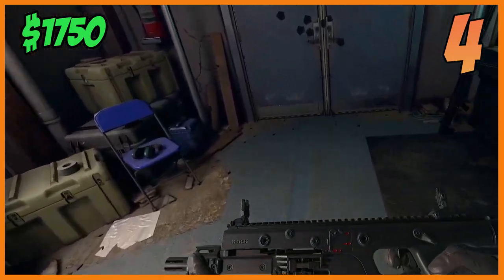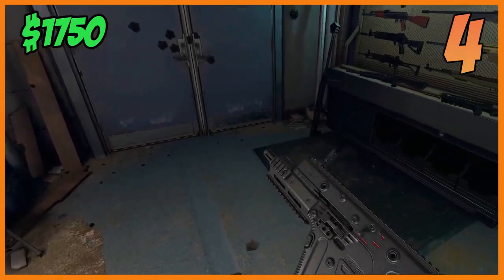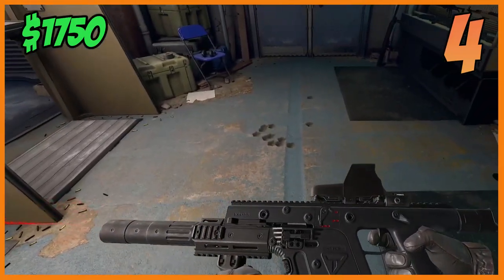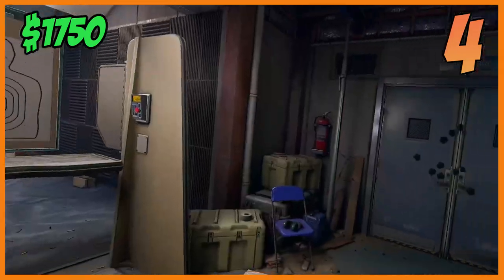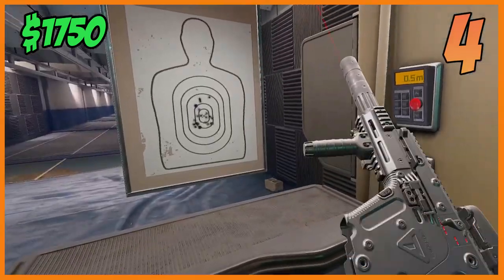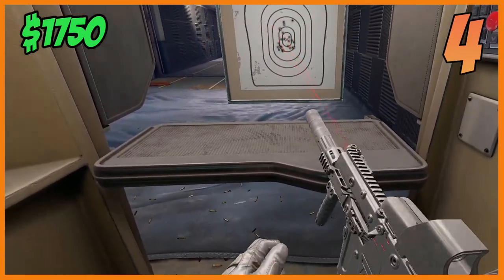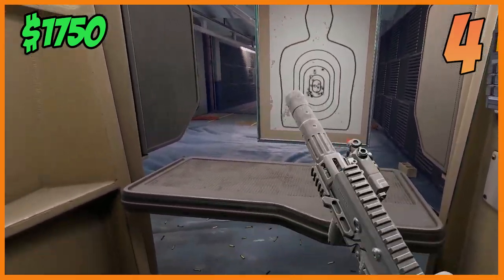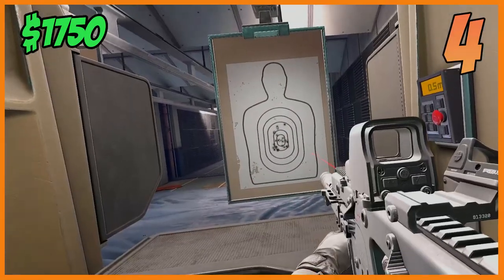Number four: the Kriss Vector. I used to never really like this gun until I played TTT on Pavlov Shack. As a detective in TTT on Pavlov, you're able to buy the Kriss Vector with all the attachments, and it is absolutely insane — look how fast it shoots. That's like 8,000 rounds in a millisecond. The only downside is the cocking mechanism is on the side and it's a bit awkward, but it has barely any recoil and shoots great.